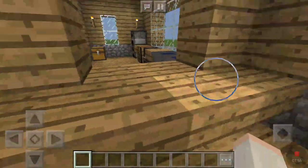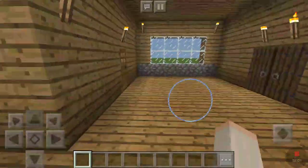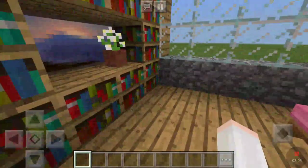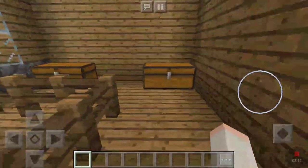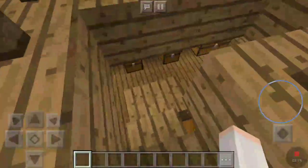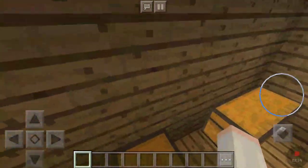Or the bar area, which is right here — just a bar outside of the kitchen. There's a painting here too. Right here is my bedroom, it's pretty simple. And then this room is the chest room, or storage room. I just have storage chests in here, and it also goes downstairs as well.